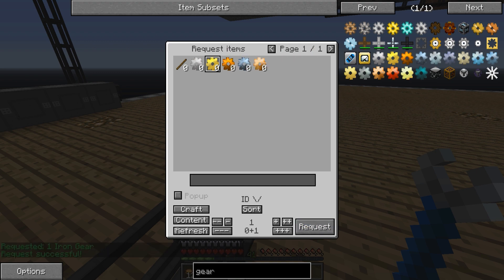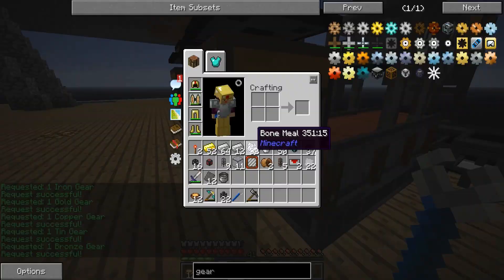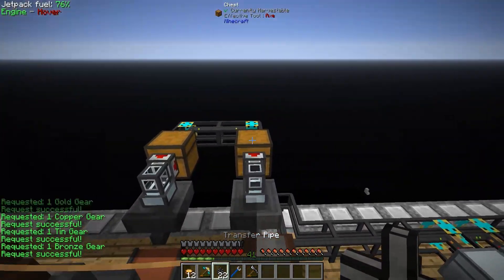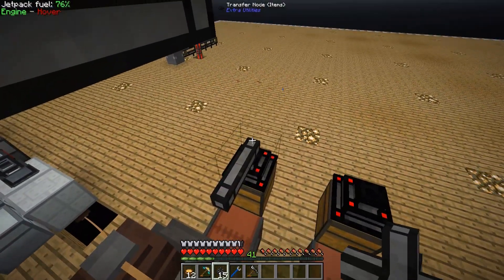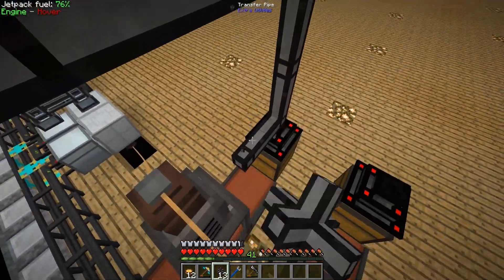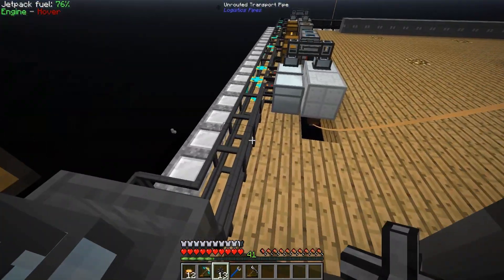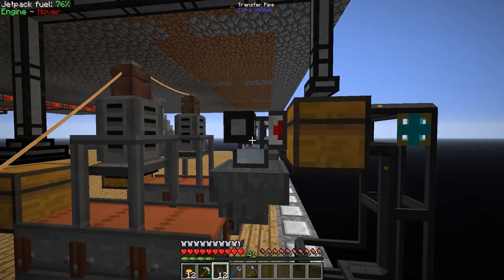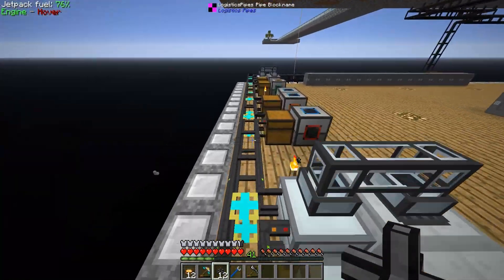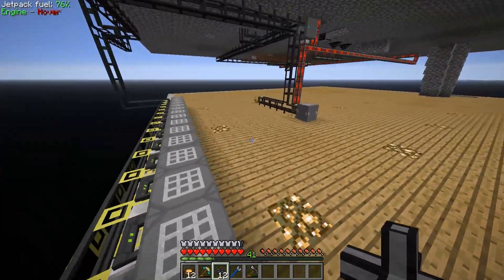Coming over to our request pipe in crafting-only mode, we can see we can now craft iron gears, gold gears, copper gears, tin gears, and bronze gears. We can go ahead and request one of each and it will send all the required items over to the metal press. The metal press will press them into the required gears, put them through into a chest, and the final piece of the puzzle is having those gears go back around into the original chest so they re-enter the system.